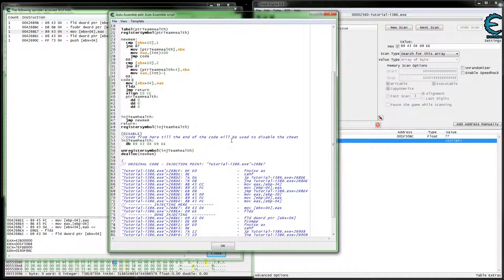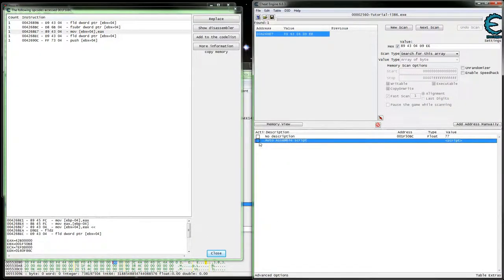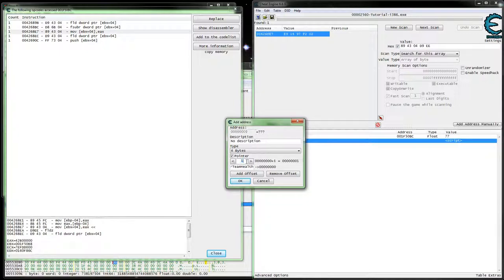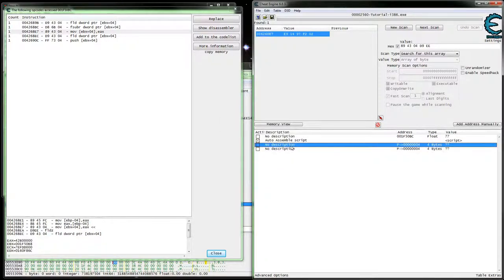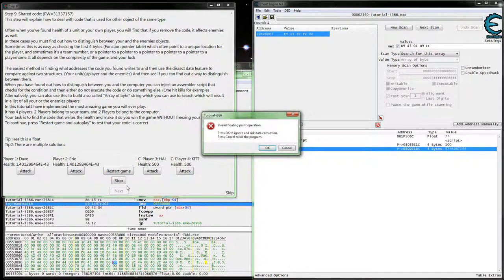If we did have a syntax error, when we click OK that's when Cheat Engine rechecks it. About the only thing you might get sometimes is if you're not attached to the process, addresses like that won't work out. Now we enable our script and grab that pointer base, set the offset — plus four for our value. Then we can add team two's offset by adding four to that. We'll run autoplay and see what happens — looks like we did it right.